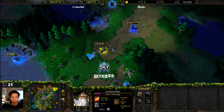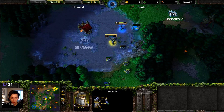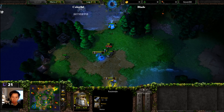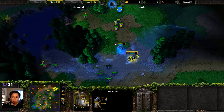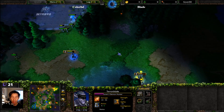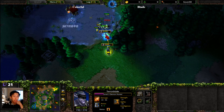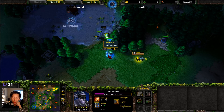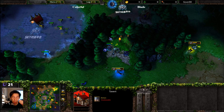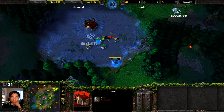Coming back around, the Archmage is going to get ready to engage. There goes Immolation trying to chase down some of those units. Both of these sides are just trying to pick each other apart — not make mistakes while not letting their opponent play the game that they want. Colorful appears to want to level up his units. The Demon Hunter, every time he turns Immolation on and off, is able to apply a little more damage to those Footmen in melee distance.